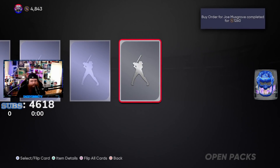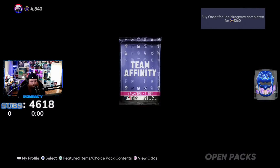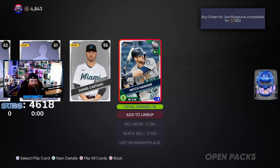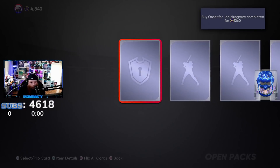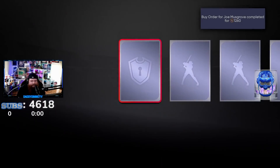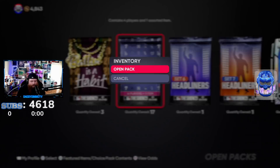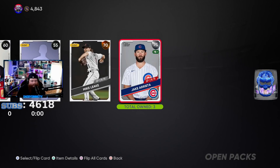This is gonna be it, I feel it - nope, Edgar Santana. That is an expensive bronze though, going for 400 stubs, we'll take that. Matthew Boyd. Am I really going to open all these packs and not pull a diamond? Mitch Haniger - I need him to become a gold please. Getting more bronzes. 18 team affinity packs left. You guys are liars when you say team affinity packs are juiced - I am upset.